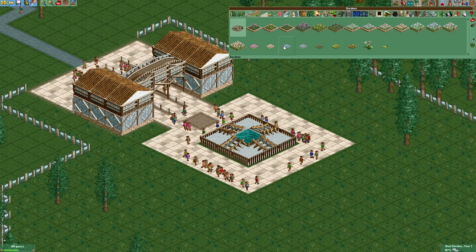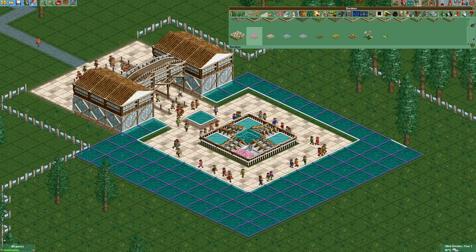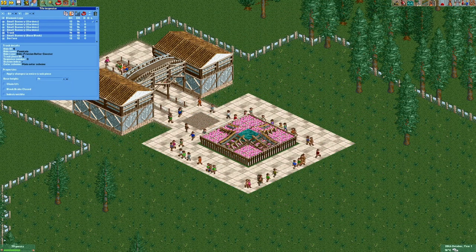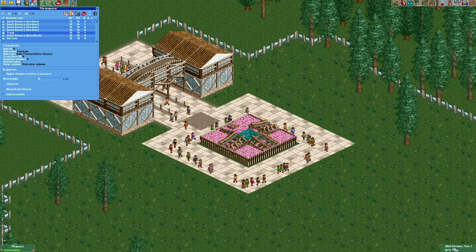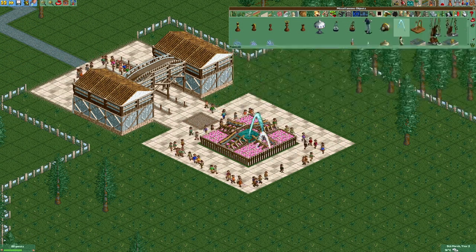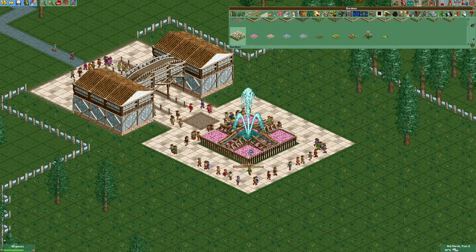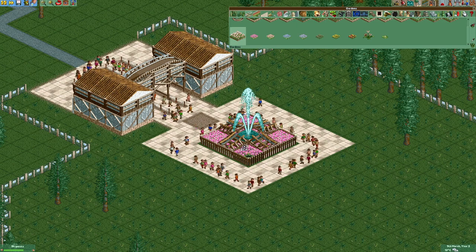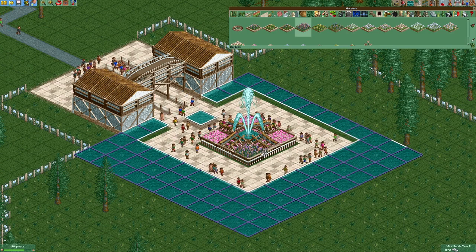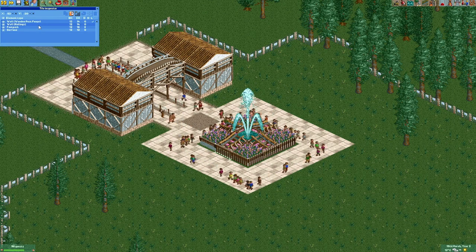As our next step we're gonna add some gardens, and I think we'll go with some color - let's just go with the pink ones. I just noticed that we gotta put those track pieces a little bit higher. Now we're gonna add some fountains, and another large one in the middle. I think we should switch those flower beds with something else though, because in my opinion they look too bright. So let's go with those flowers right here.